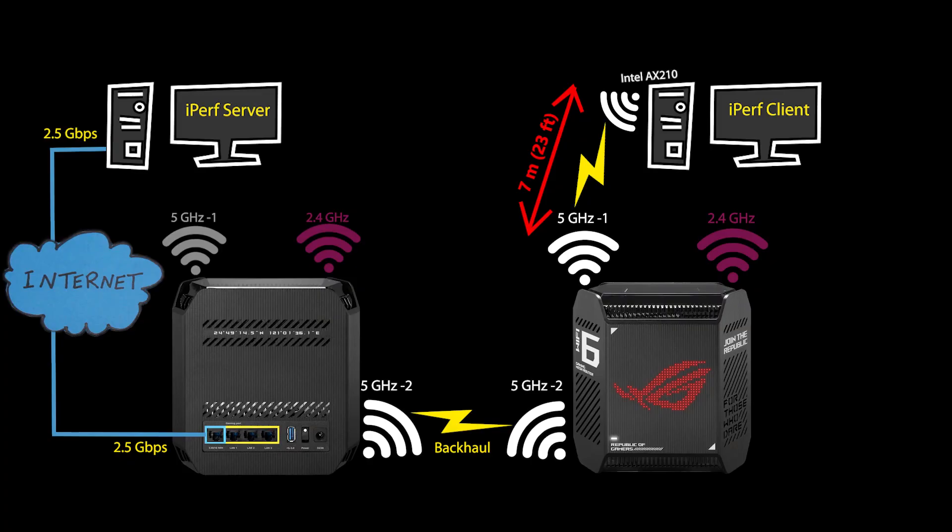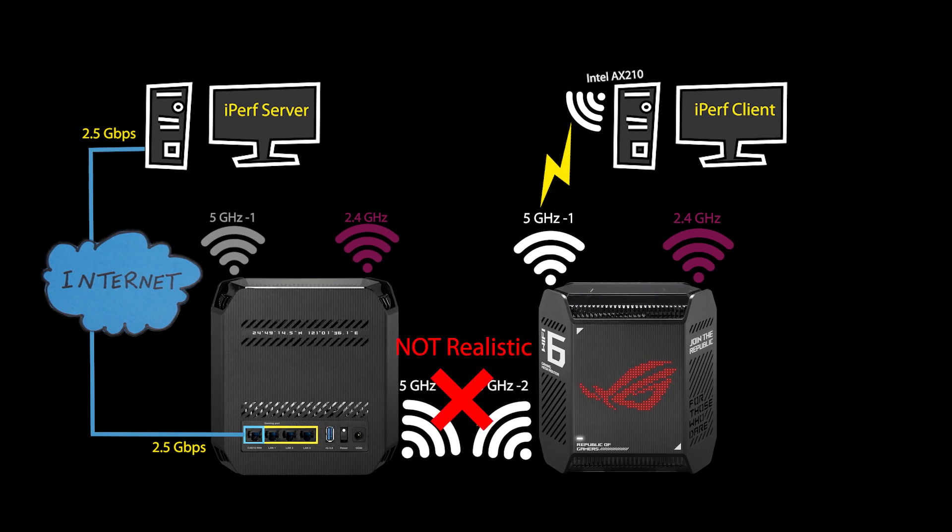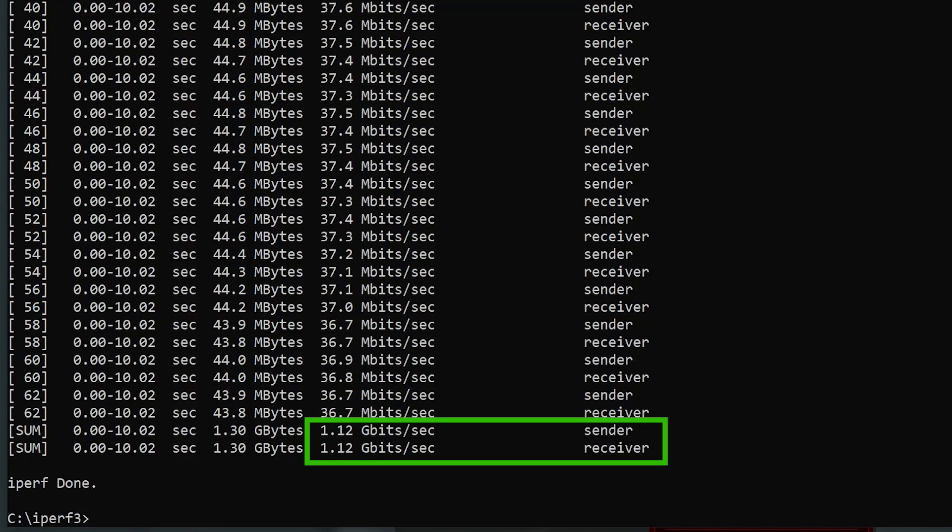As for the speed test, I tried to make the scenario something close to real-world conditions. I didn't intentionally keep the nodes close together to ensure a strong signal — I wanted realistic results. So I think 1.12 Gbps is really good, considering we were testing not just a single wireless router but the whole mesh system including a wireless backhaul. If the backhaul weren't dedicated and was instead shared — as is more common in dual-band mesh systems — that number couldn't have come anywhere close to 1.12 Gbps.